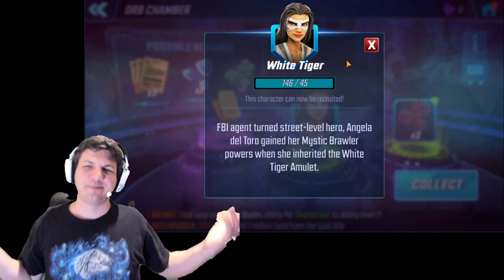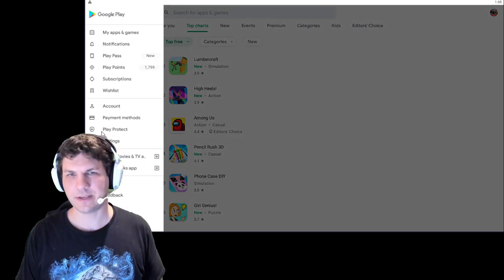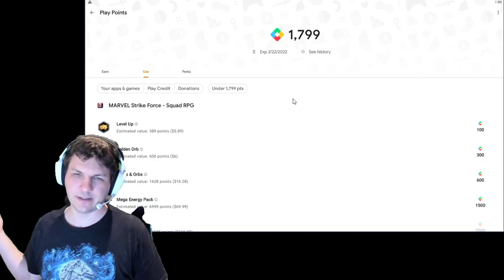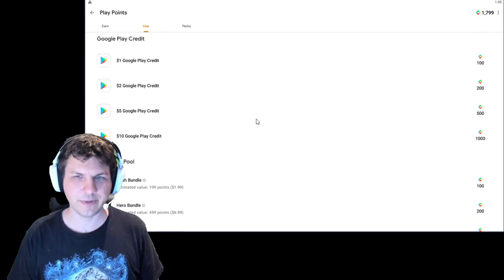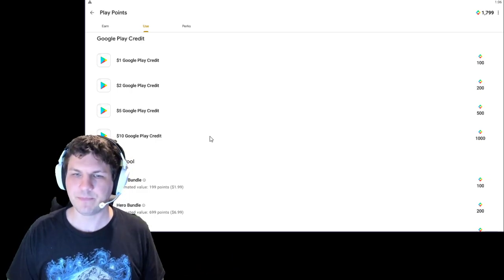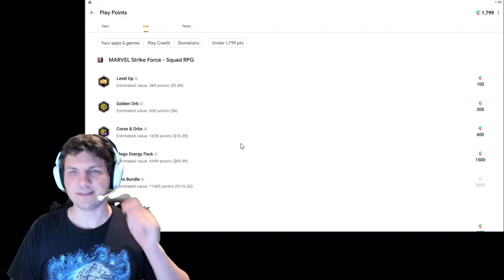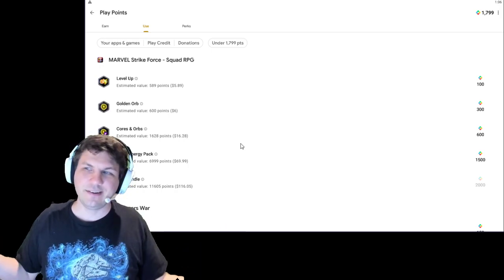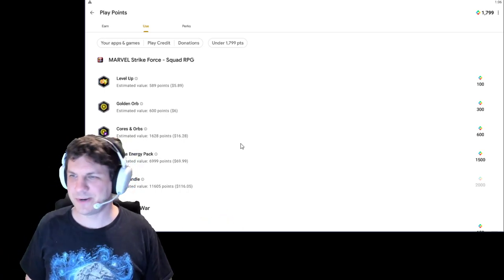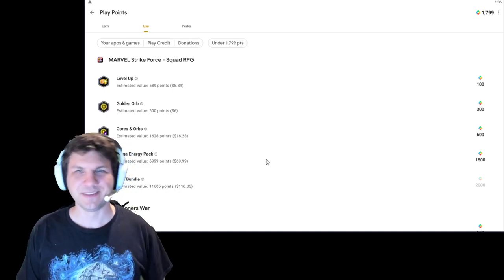That's it, that's all I got. I just wanted to show you that there are offers in the Play Store. Just to recap, you can get to it by going to the Play Store, hitting the menu button, then going to your Play Points and then going to Use. You certainly don't have to spend these on Marvel Strike Force or any game in particular - there's other things you can buy with it. You can even buy Google Play Credits with them, which is kind of neat. There's a lot of different options, and depending on what you play, there may be other offers available for different games. You might as well use them - 500 cores is 500 cores, and you never know what you're going to get in those orbs. Pretty good deal for not really doing a whole lot. Check it out when you get a chance, and see what you get. Thanks for watching, see you later.